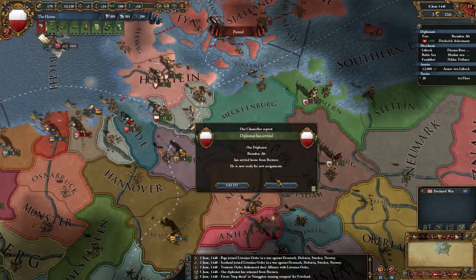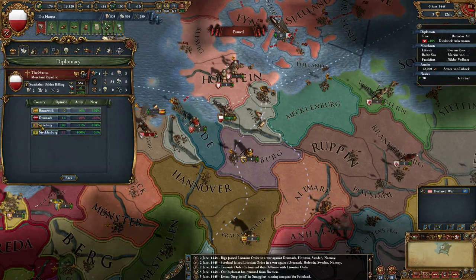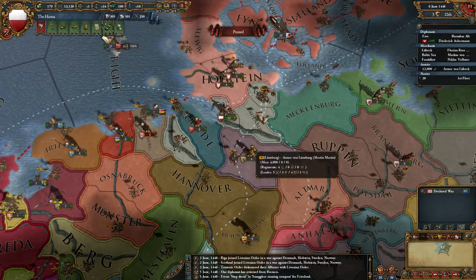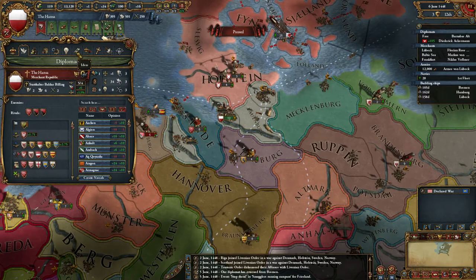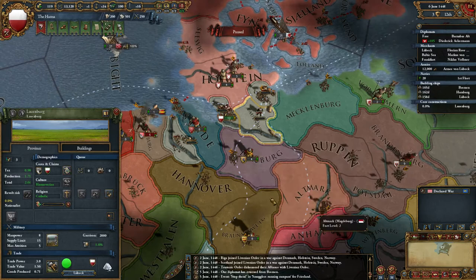So Livonian Order probably won't last too long in this game. Diplomat is back. Can I add Munster as a rival? Probably not going to be able to until they take it - or maybe longer than that. I should make some ships, I meant to do that before. I can have five more - I can make one there, one there and one there. My War Exhaustion has probably run out, so I should core up there.